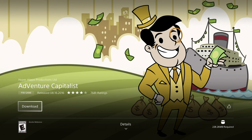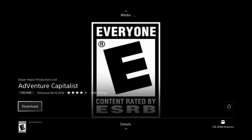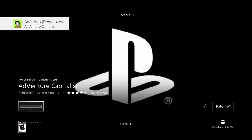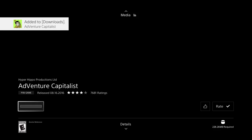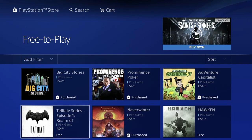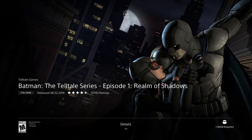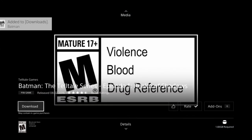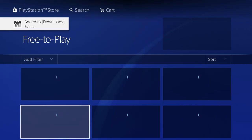This one isn't even half a gig — we're looking at 228 megabytes — so let's just download it. This might be the fastest one we download today. We also have a Batman episode — let's download that. It's 1.83 gigs, so quite small. This should be a fast one to download for sure.